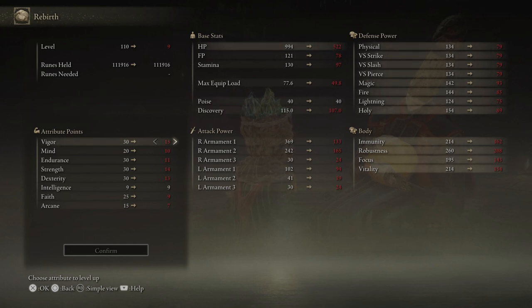Once you hit yes, you'll get into a screen that lets you put your points into whichever stat you want. So whether you're a quality build and you're tired of it, you can try a strength build, a caster build, a faith build, an arcane build, et cetera. Or maybe you just want some more points into Vigor, Mind, or Endurance. You can do that.